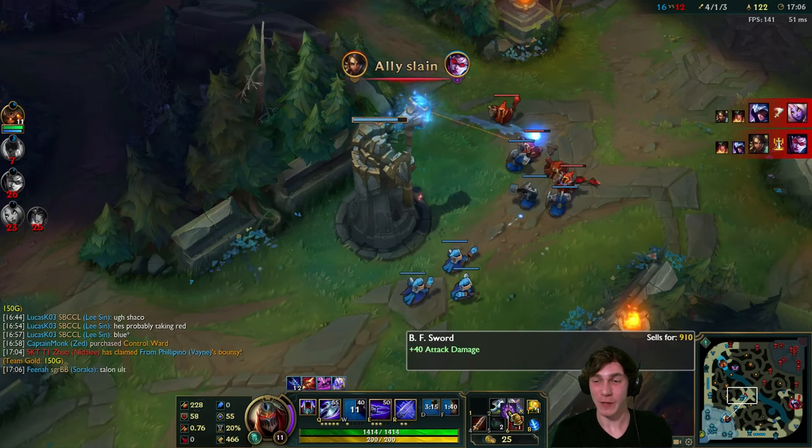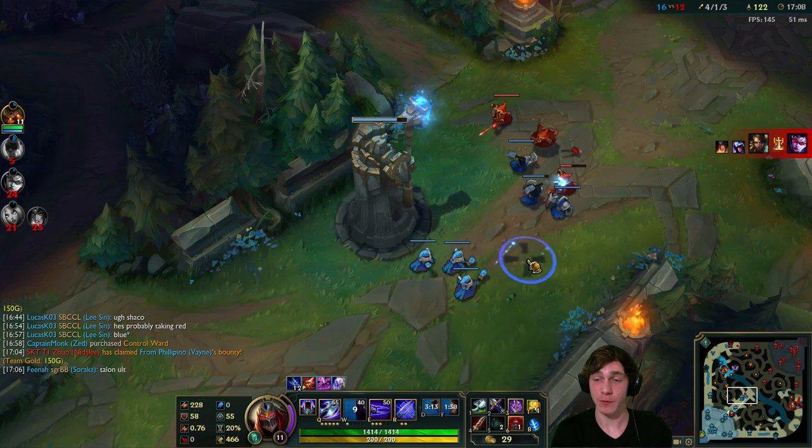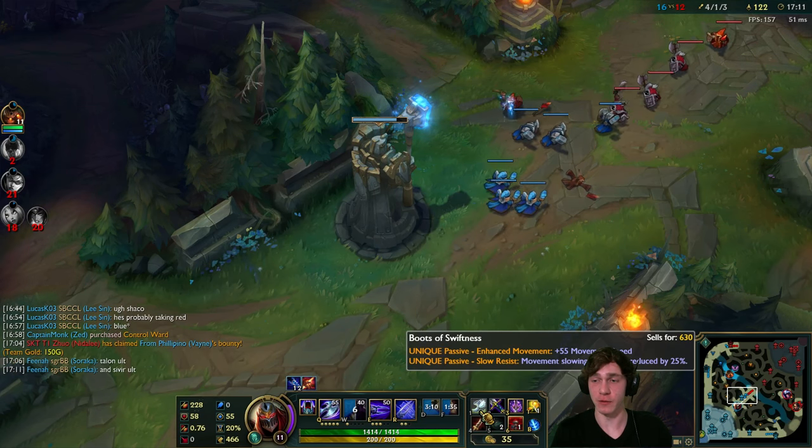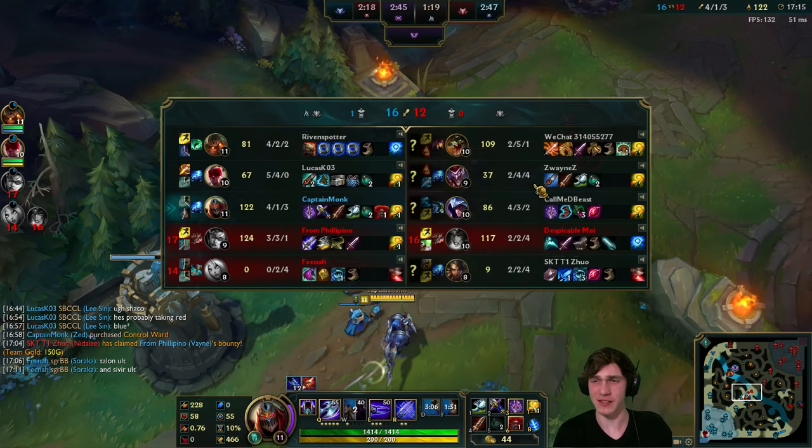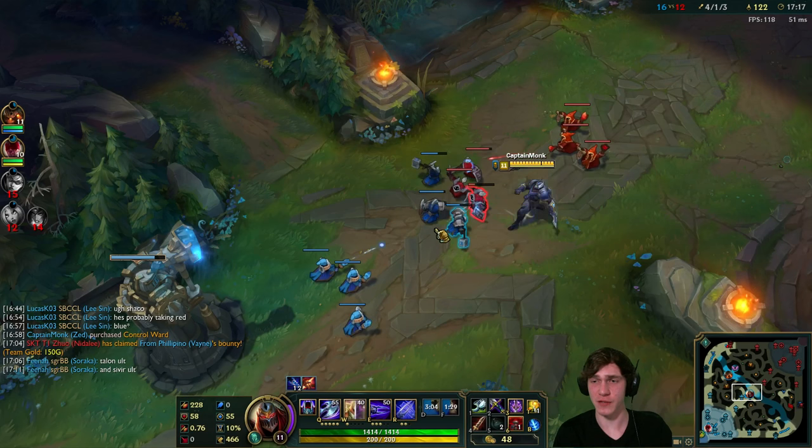Let's go back to mid lane. Swiftness boots are great - they give us a lot of extra move speed, and slows from Talon and Shaco's shiv will be a little bit weaker on us, which is nice.